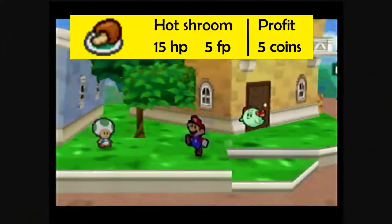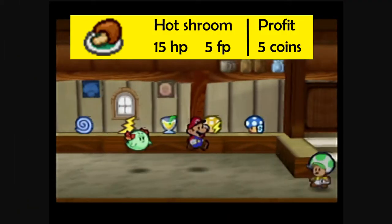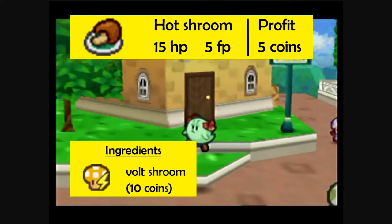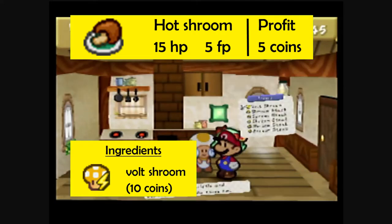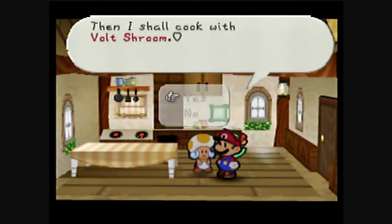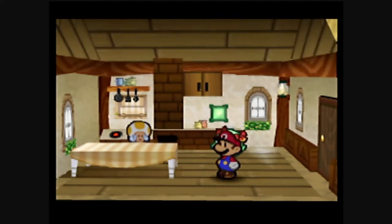The first recipe is the Hot Shroom, which heals 15 HP and 5 FP. Simply walk one screen west of Tasty's house to the shop, buy a Volt Shroom for 10 coins, and have Tasty cook it. The Hot Shroom can be sold for 15 coins, for a small profit of 5 coins.